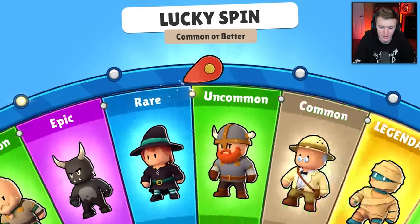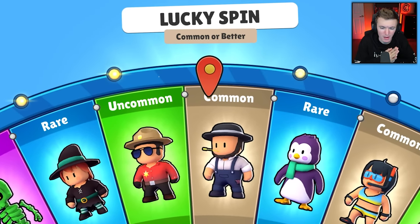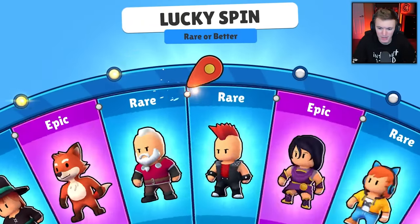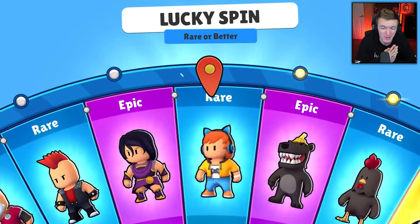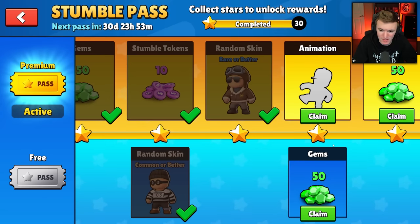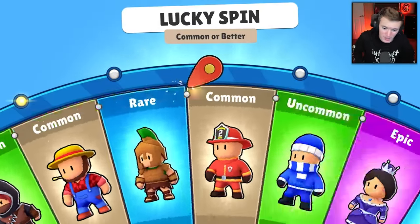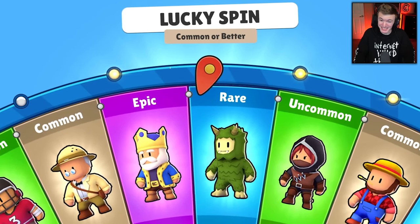We got another common or better spin. I wish they would have special wheels in the stumble pass — not just normal common or better, rare or better, epic or better spins. You know how they have those special wheels in the item shop? I kind of wish those were in the stumble pass. Rare or better — come on, legendary maybe? Probably just tokens. We got a new animation too — we'll check that out at the end.